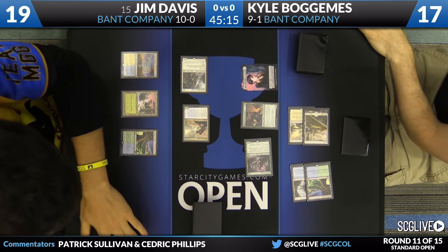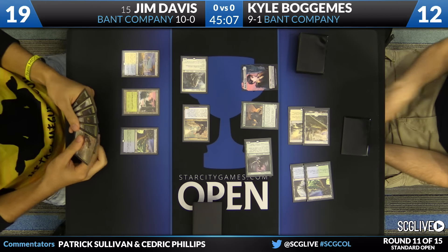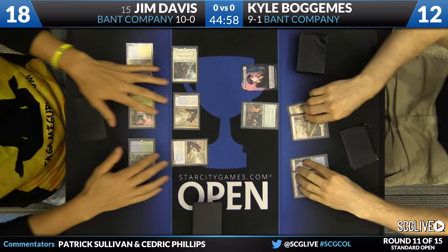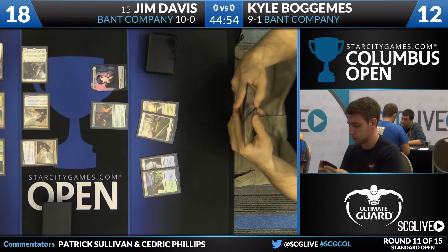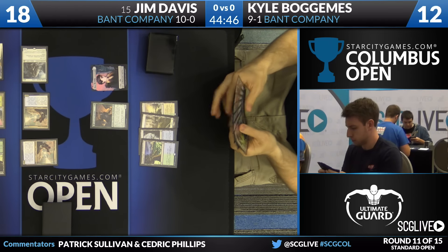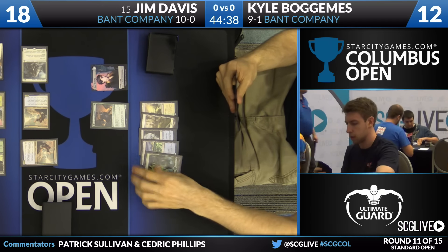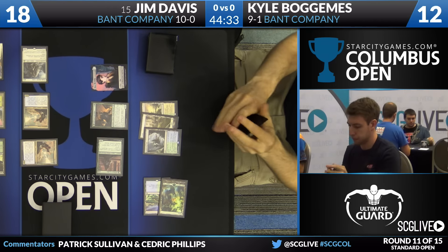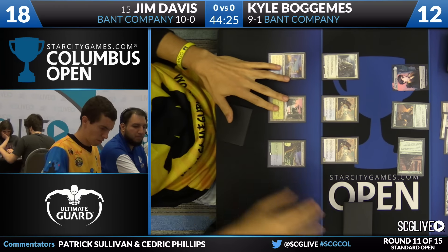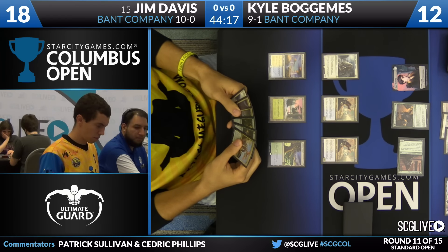Here come the attackers — Bogomis is going to fall down to 12. Looks like Jim will take one, falling down to 18 — it's another Reflector Mage. See you later, Tireless Tracker. That Lamphole Pacifist that would be able to shut down the two Reflector Mages instead can't do anything this turn. So Jim is able to get in a lot of damage as a result of this Thalia, both because of the 3-power First Striker on the surface, and then slowing down Bogomis' ability to block.